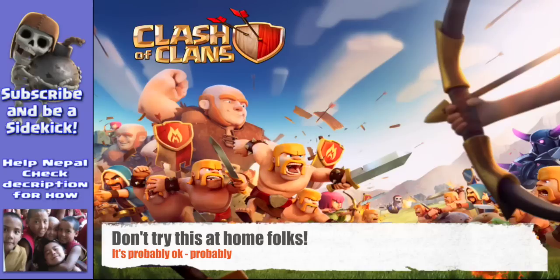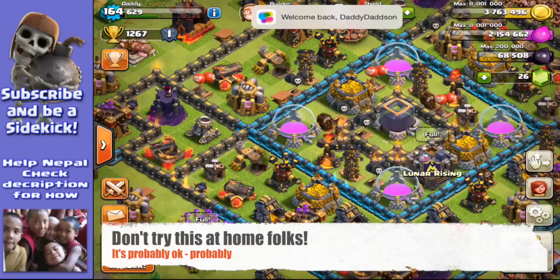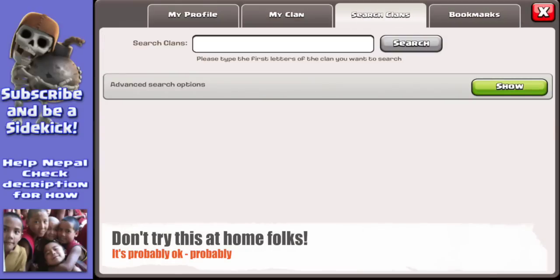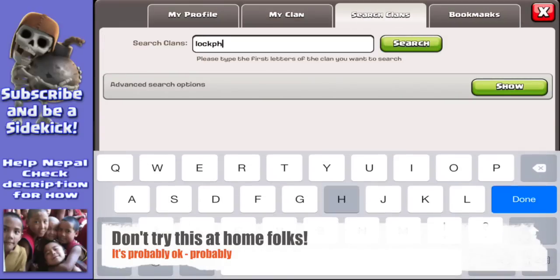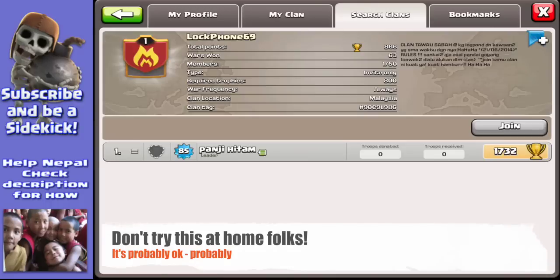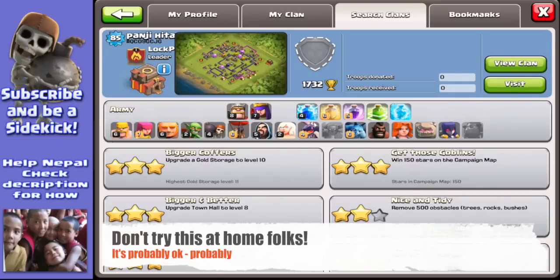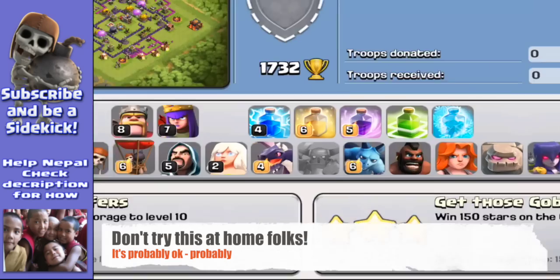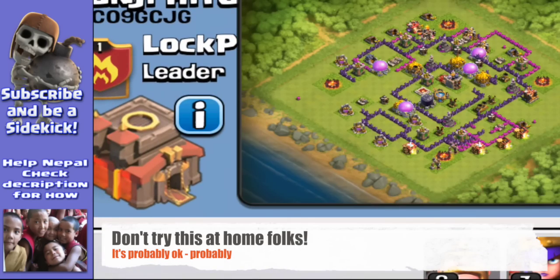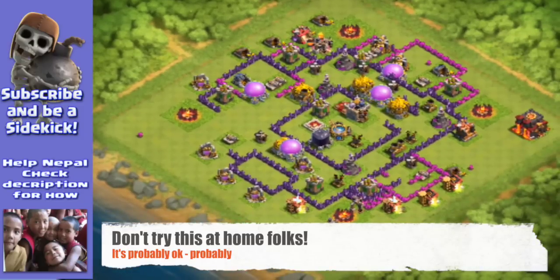So we're going to load up again. I'm also going to show you what I think is the highest ever loot offer since loot was changed about a year ago. So it's Panage Hitam in lockphone69 - let's check it out. We're going to look at his profile, click on the eye at the top so we can see the base. Look at all those weird buildings that are stacked on each other.